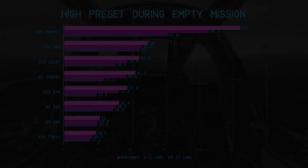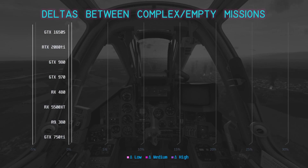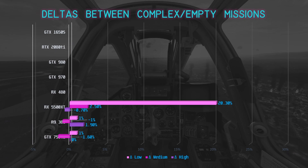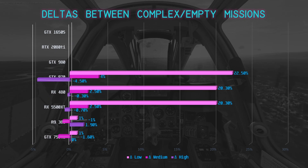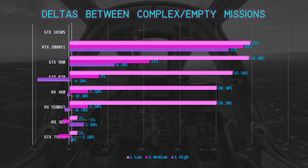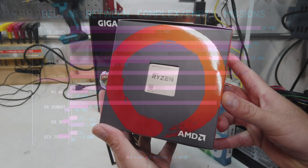The RTX 2080 Ti, no longer limited by VRAM, doubled the GTX 980's performance at 105 FPS. A delta chart comparing complex versus empty mission benchmarks across all three presets showed that the GTX 750 Ti and R9 380 never found themselves CPU-limited. The RX 5500 XT, RX 480, and GTX 970 showed significant CPU bottlenecking at the low preset, minor at medium, and none at high. The GTX 980 saw moderate CPU bottlenecking throughout all three presets. The RTX 2080 Ti showed approximately a 24% delta due to CPU constraints — a good takeaway being that mission complexity can cause up to a 25% performance hit depending on your CPU.